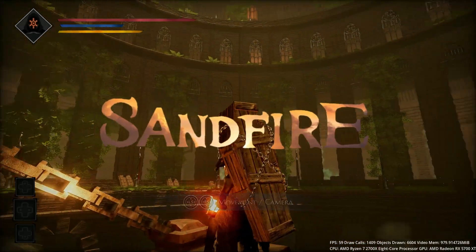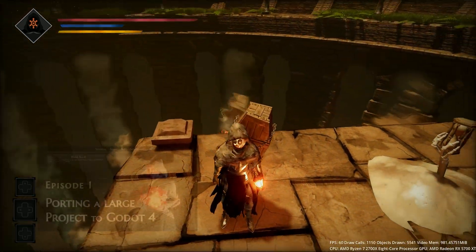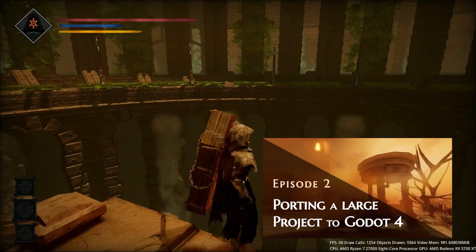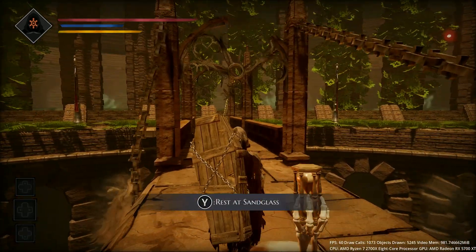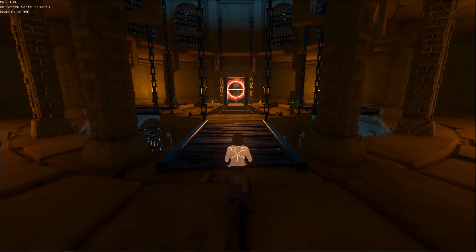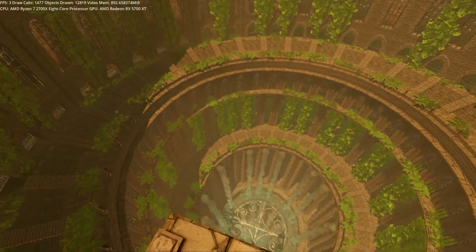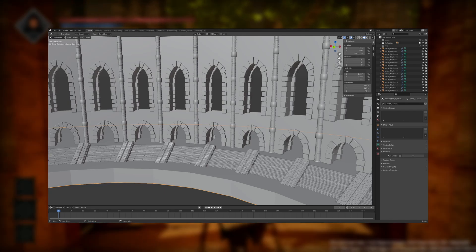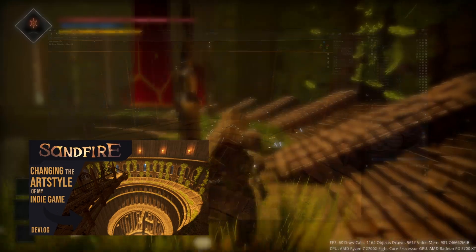Welcome to the final part of my Google Porting series. In the previous two videos I covered the porting process of the player, the gameplay and UI elements as well as the tutorial area of my game Sandfire. In this video I'm excited to show you the current status of my first main level, the inner tower. The scene started looking like this and has since evolved into its current still unfinished state. If you're interested in learning more about the process of building such a scene from scratch, you can check out the very first concepts in one of my older videos.